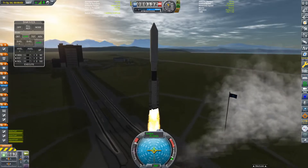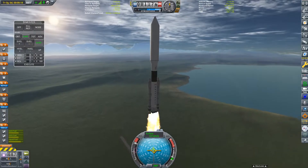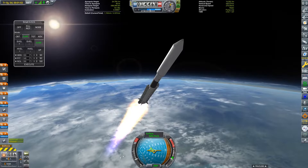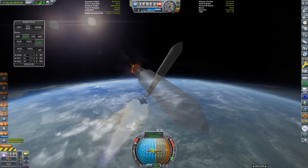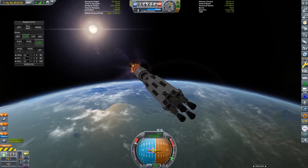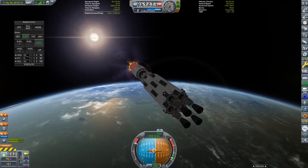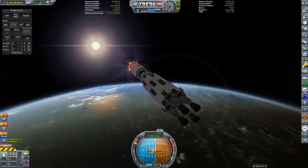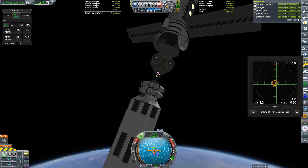Now we have somewhere for our Kerbonauts to live on their way to and from Duna, but we also need a way to actually get them there. Our next module, the propulsion module, will sort all of that out for us. To get large payloads to other planets, standard chemical rocket engines aren't really going to cut it. Instead, we need something a little more efficient. I've gone with a cluster of four nuclear engines, which are more than twice as efficient as a typical liquid fuel and oxidizer engine. With our rendezvous complete, we can go ahead and dock the propulsion module to the core module.